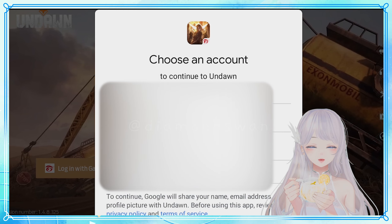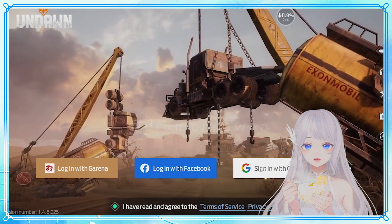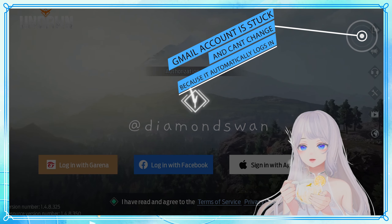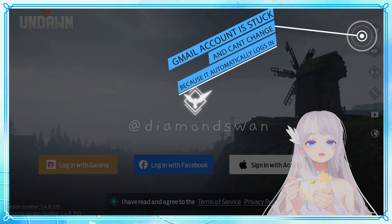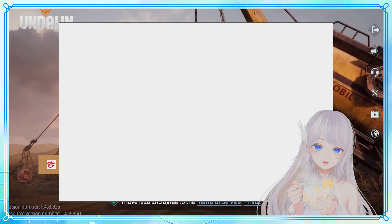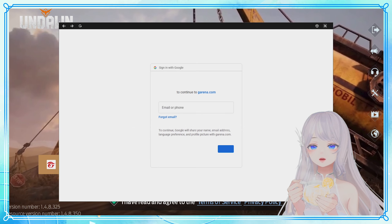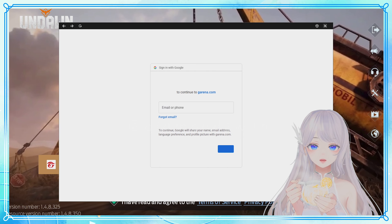When you're at your login screen, just sign into your Gmail account. If you find that you're having trouble switching Gmail accounts, the only thing that seems to work for me is force closing the game and restarting it. I've seen people say that clearing cache helps them as well, but I personally have not had to do that when I force close the game.